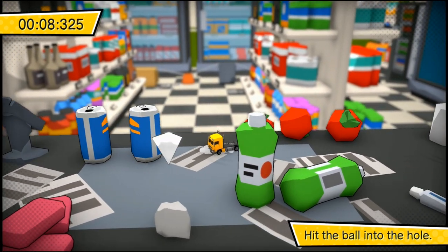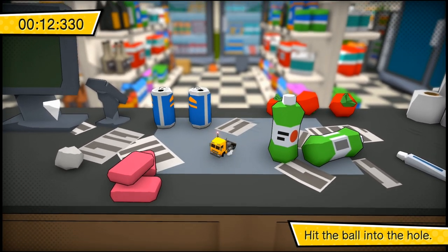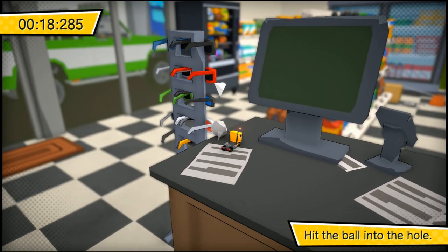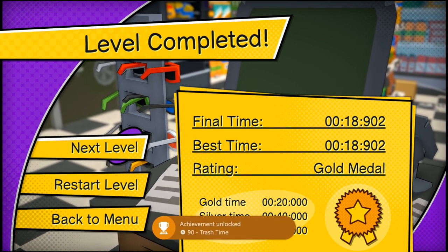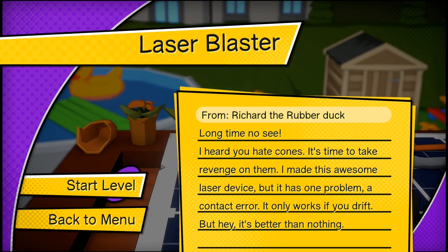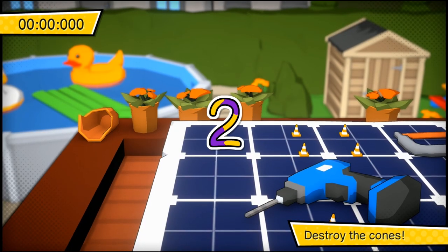On level 6 all you have to do is destroy all of the cones using the laser. The only way to shoot the laser is by drifting.